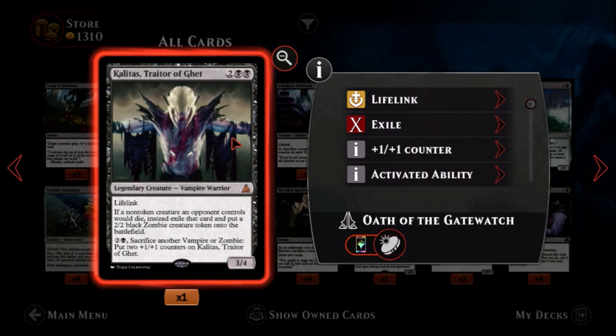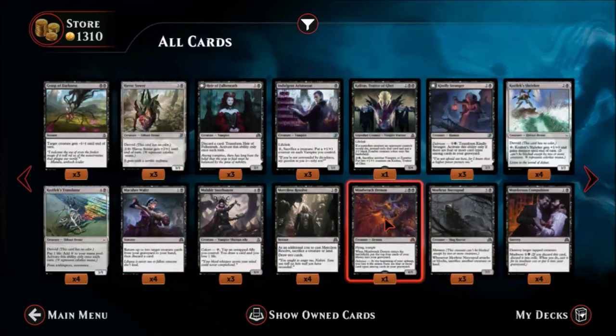Kalitas, Traitor of Ghet — two black and two colors, a mythic legendary vampire warrior. Three-four for four mana, not too great, but it has lifelink. If a non-token creature an opponent controls would die, instead exile that card and put a two-two black zombie creature token onto the battlefield. Every time you kill one of your opponent's creatures they get exiled and you get a creature — that's awesome. He also has: pay two black, sacrifice another vampire or zombie, put two plus-one plus-one counters on himself. Sacrifice zombie tokens to grow him into a four-five or bigger. Yeah, this is a nice card — you're going to see that being played for sure.